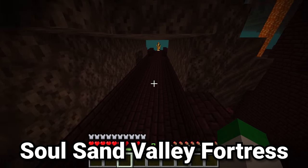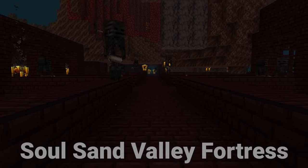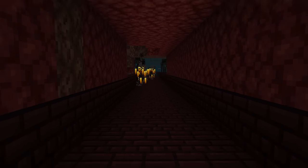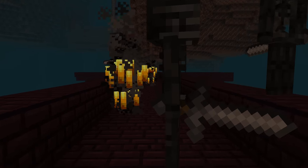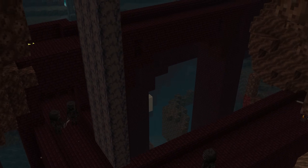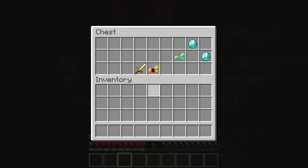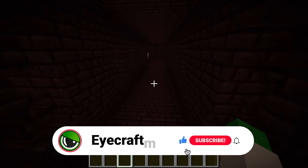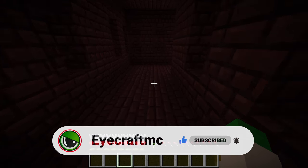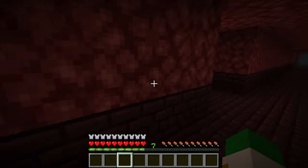Whether you're using a seed finder or exploring, something to look for is a nether fortress in the soul sand valley. Because of the way mobs spawn in Minecraft, the soul sand valley will give you way more hostile mobs in your nether fortress. Things like getting blaze rods or wither skeletons will be much easier — about three times more mobs — because not many mobs can generate in the soul sand valley, so most of the mob cap is concentrated in the fortress itself.